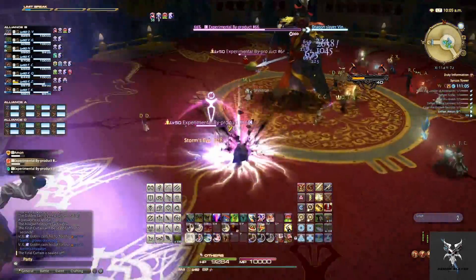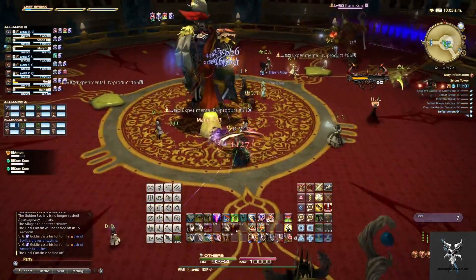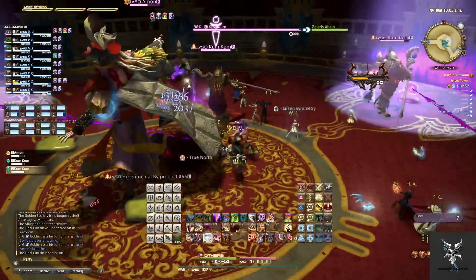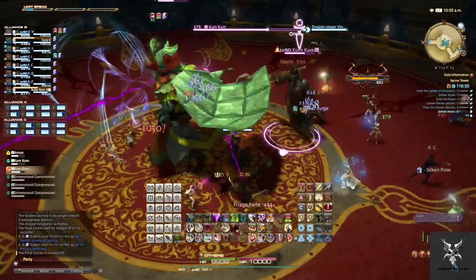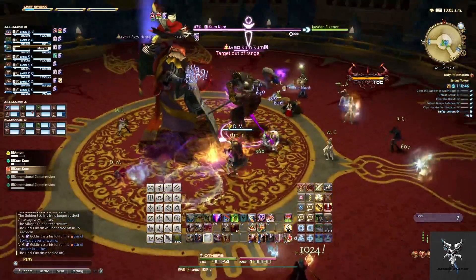The Coom Cooms are going to go after random people and they do AoEs. Shortly after they spawn, several people also spawn orbs that will begin walking towards them. You can walk these orbs into the Coom Cooms and it will minimize them, reducing their damage and increasing how much damage they take, which will make killing them a lot quicker.